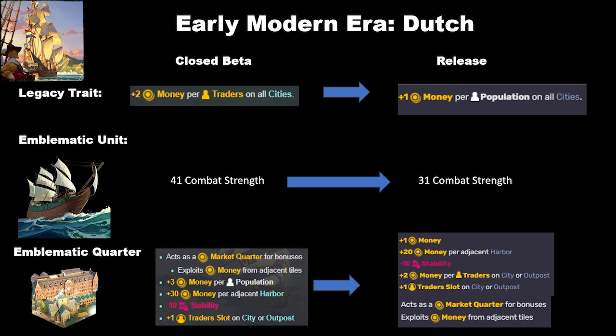Their emblematic unit has also seen an adjustment of minus 10 combat strength. I think this is similar to what I mentioned with the Norsemen — Amplitude wants to make naval units more impactful by making embarked land units have less combat strength, so they're actually vulnerable to naval units.